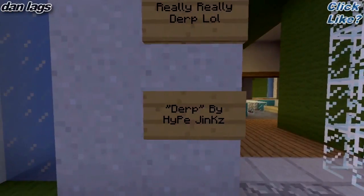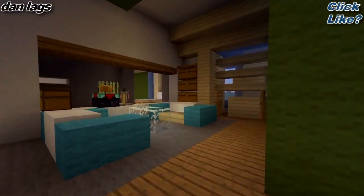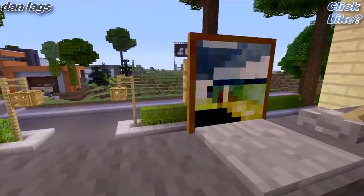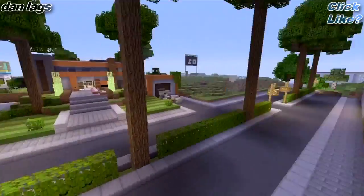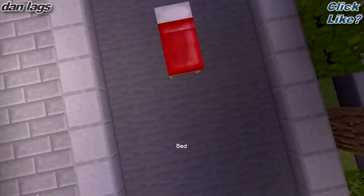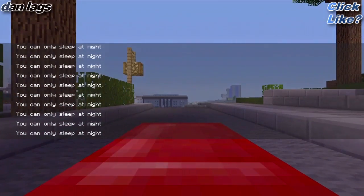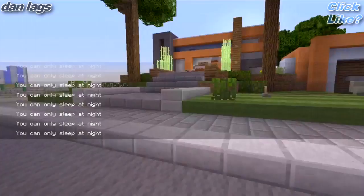We got a modern house right here - 'Derp' by Hype Jinx. It's really really derp, LOL. So we got a modern house again. You sneak through here to get to the bedroom, walk through the sugar cane. This is a cool area - it's got a nice view of the area, and he's got a road right here. Actually there's only one house on this road. Before I do that, I'm going to go to sleep. This always happens to me - I can never sleep. Just let me sleep. It should be like GTA where you can just go to sleep in the middle of the day to save the game. Let's just continue.